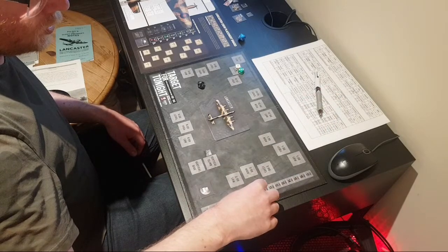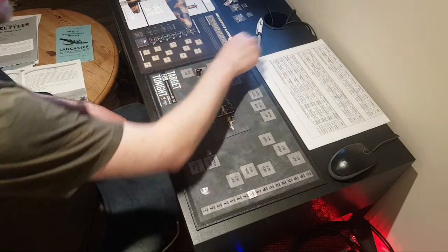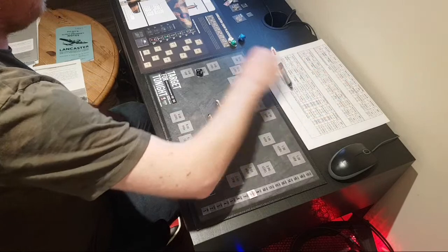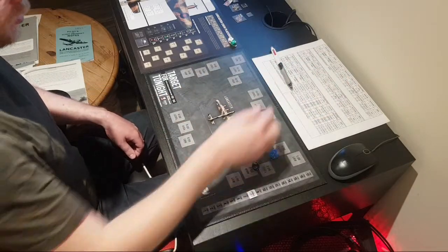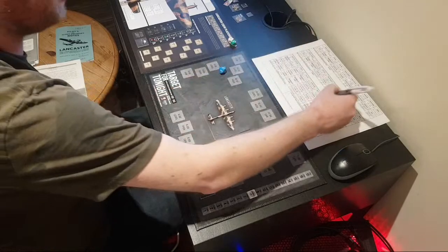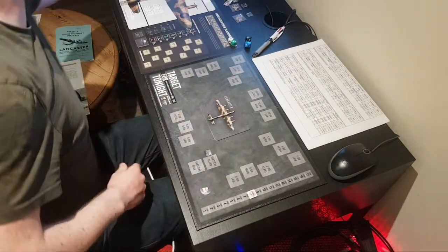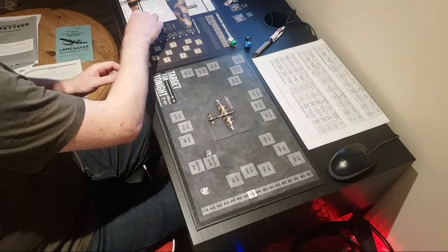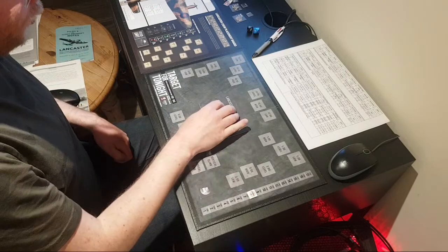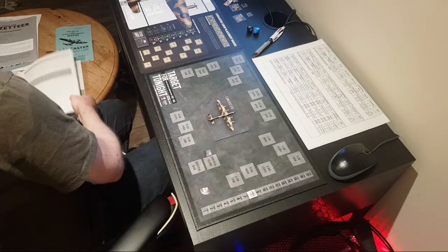We are over the target zone now — Lebeck. This is where it gets interesting. Rolling for weather — a 2, clear conditions. We're staying high. Rolling for mechanical failure — fine. Rolling for contrails — a 4, we're just about fine. We don't roll to see if they spot us — we're automatically spotted in this zone. So we gain a searchlight and go straight to AAA fire. The Germans know we're there; they can hear us and see us in the searchlight.